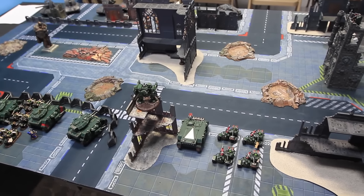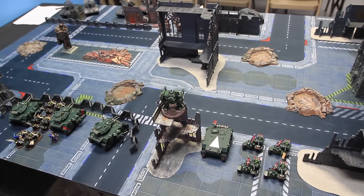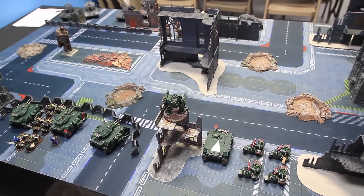We've got a 2,000 point battle. We're going to be running the ITC Relic Modified Relic missions. We'll go over those in a second, but first we'll take a look at the armies and the psychic powers for both sides.